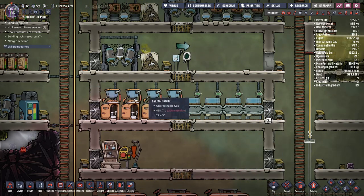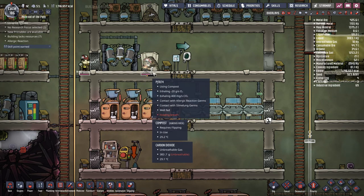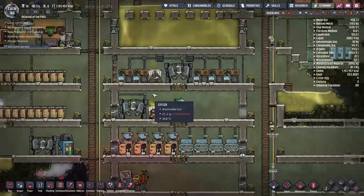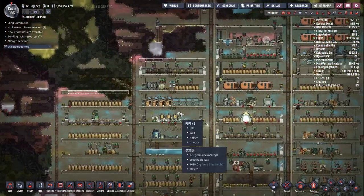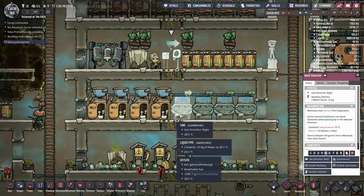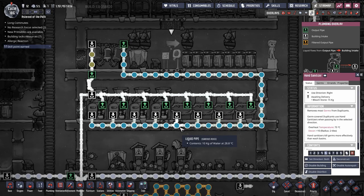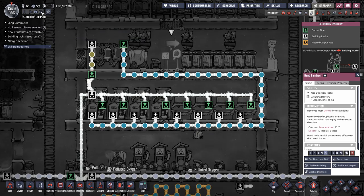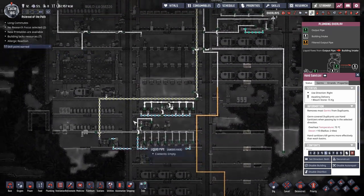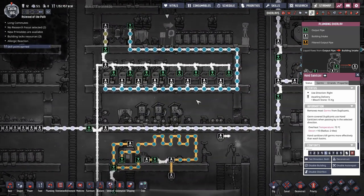The toilet is now built and working. Dupes are shoveling, getting sanitized, and washing their hands. Let me check the other bathroom — it's basically identical. I'll speed things up hoping dupes will head to the bathroom. Come on, dupes, go to the bathroom!